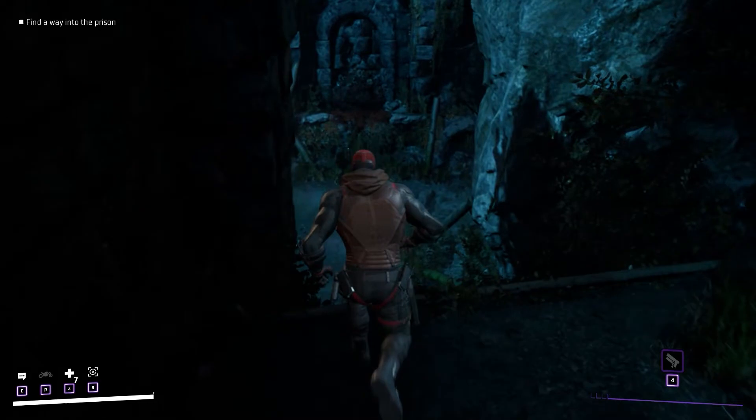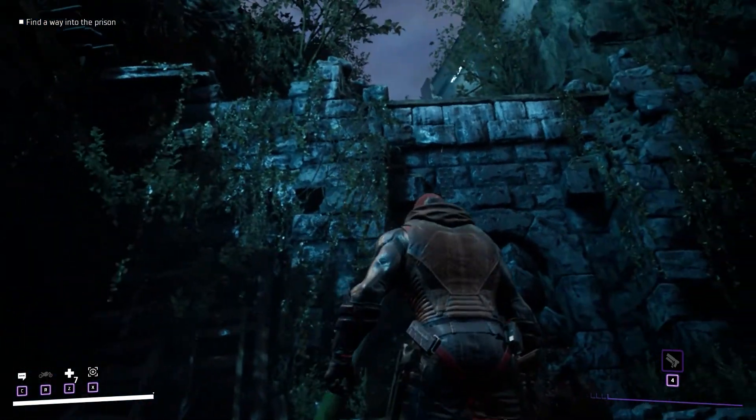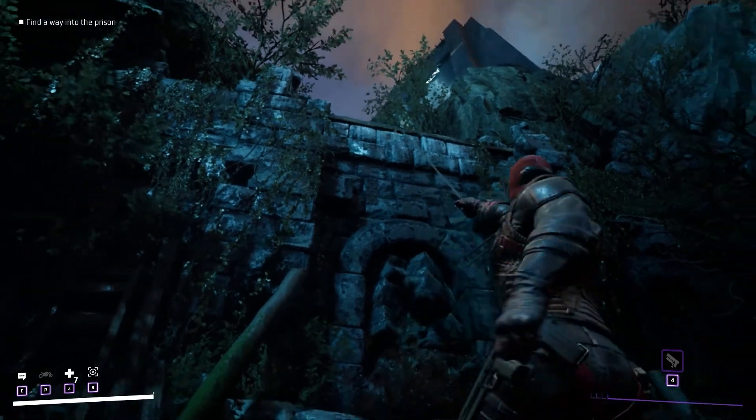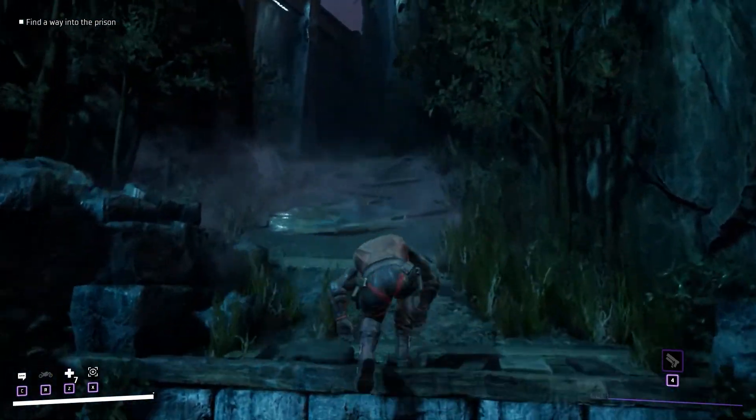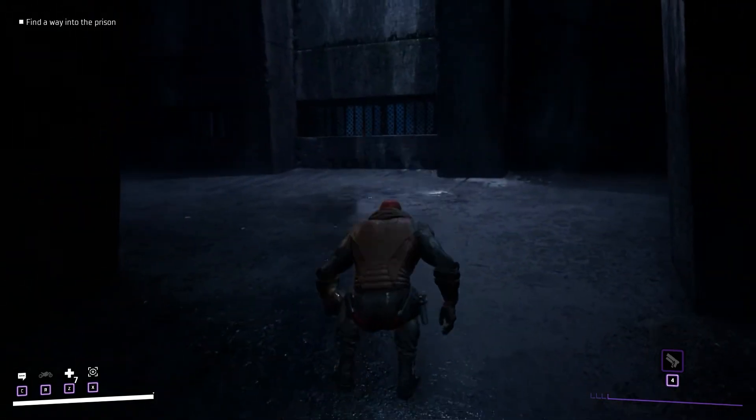To enter the prison you have to jump down and look up. This will allow you to use your grappling hook in order to get on top of a wall. Now reach the end of the passage and then climb on top of the concrete wall.